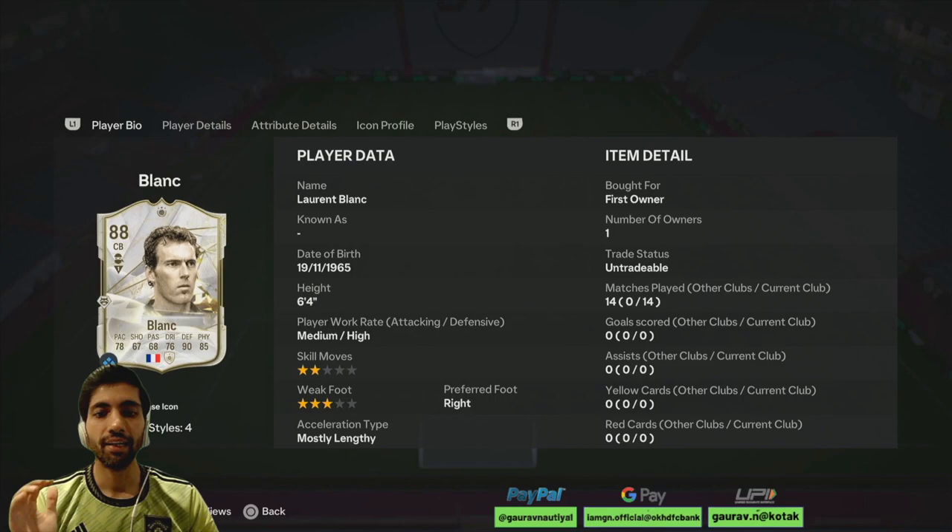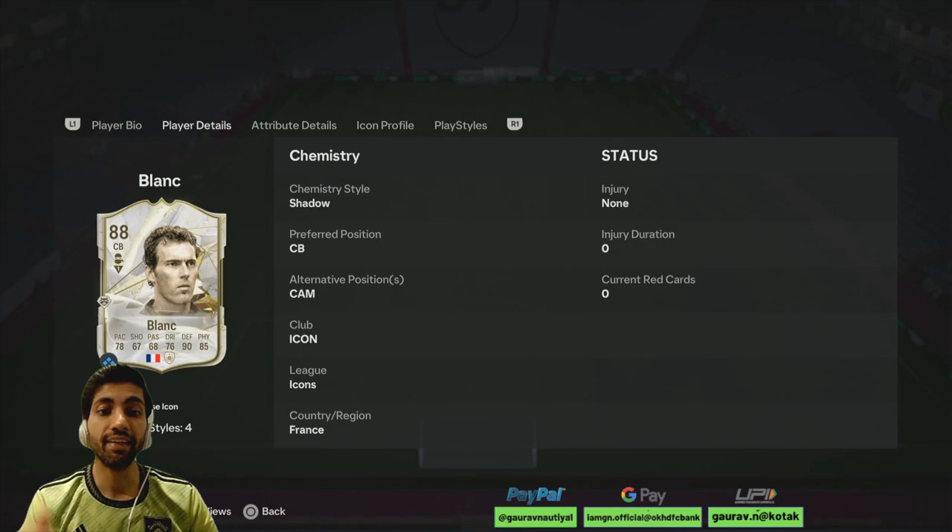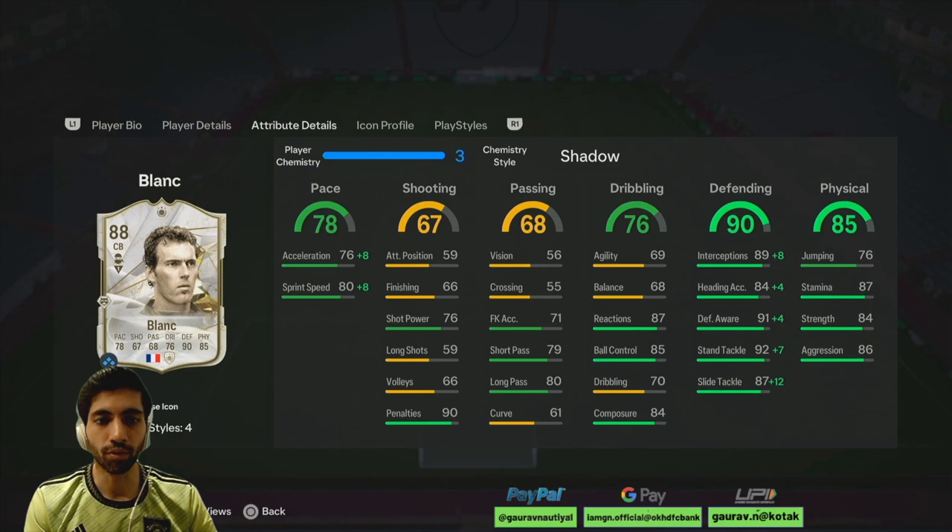He's 6 feet 4 inches tall and his work rate is medium-high. Skill moves are 2 star, weak foot is 3 star. He's a right-footed player, mostly lengthy on shadow. If we look at his alternative position, he can play as a CAM as well.